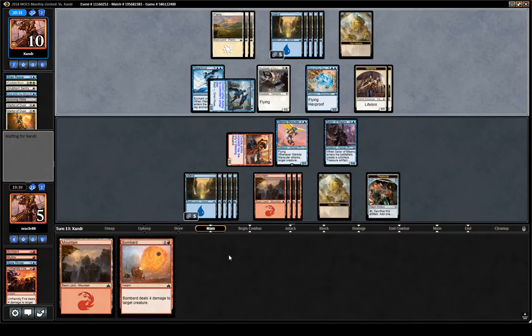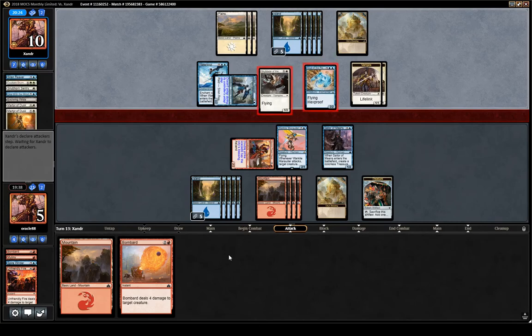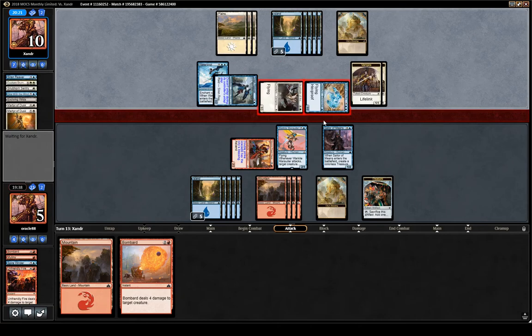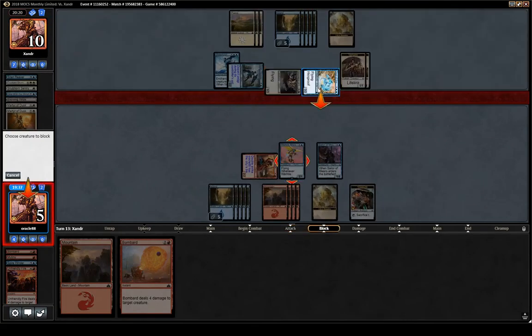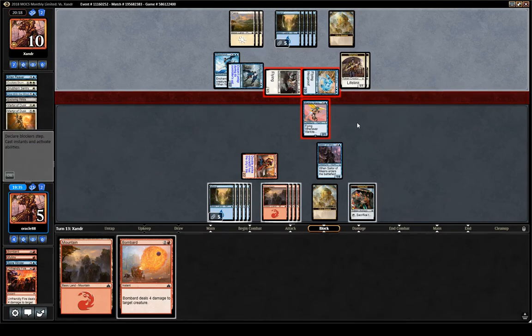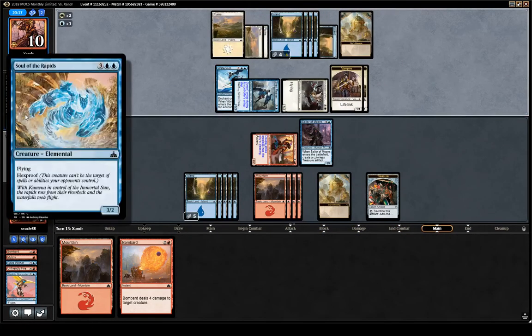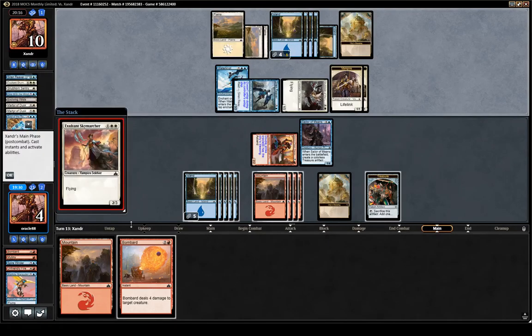I'm just very worried about them having a pump spell and us dying. But if they don't, they don't really have anything good going on. Maybe they drew a pump spell — that would be very bad news. Now we trade — oh, that's very good actually. If I was the opponent, I would have been pretty happy to just wait until I drew a pump spell, because they have the hexproof creature.